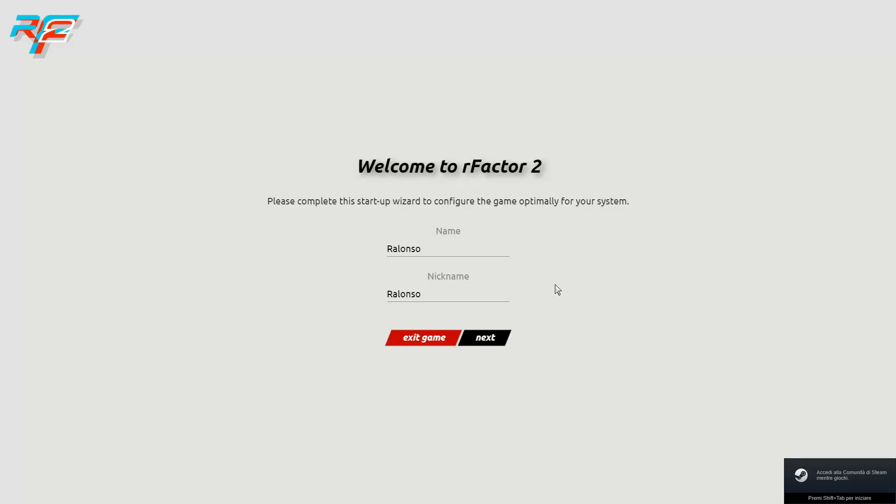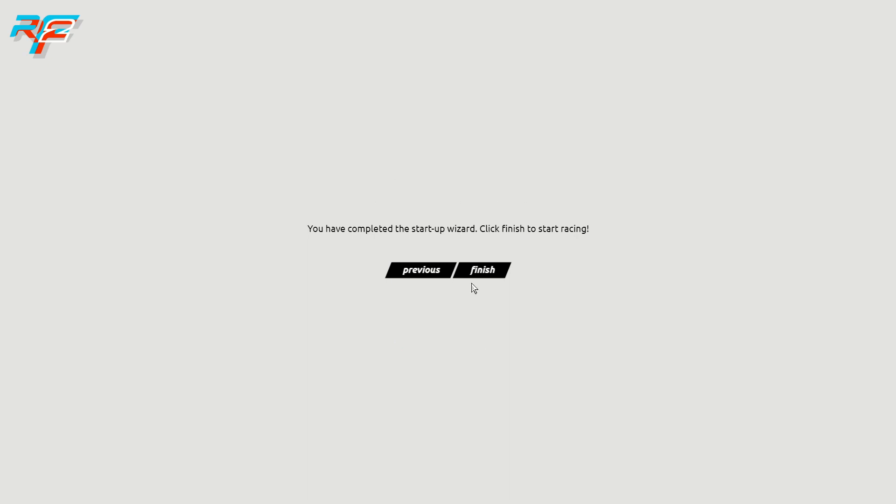This is completely new — for example this 'Welcome to rFactor 2' screen. We have to complete the startup wizard to configure the game optimally for my system. They want me to put in my name — let's say 'Rav Rallonso' and the nickname 'Rallonso'. Let's go to the next step, and now we can finish the startup wizard and start racing.